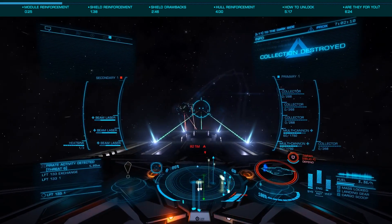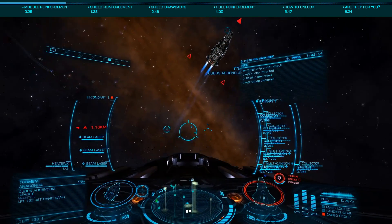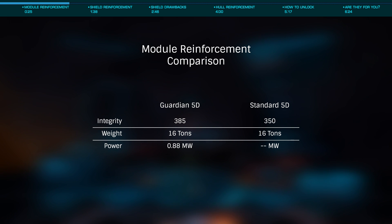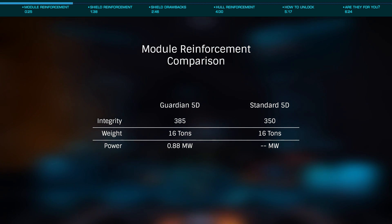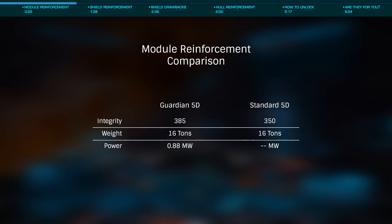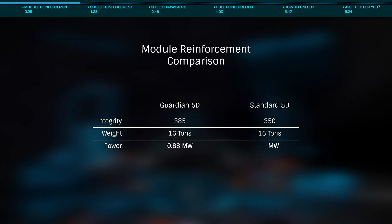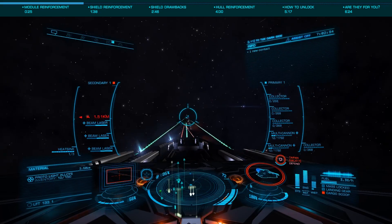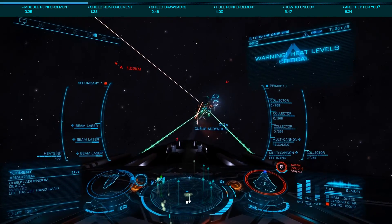These offer that level of reinforcement until they themselves are destroyed, and this is where the Guardian variants are better, as they offer a higher integrity than a standard module — the 5D Guardian having an integrity of 385 versus 350 for standard, a 9% improvement. The only drawback is they require power, with a 5D needing a relatively small 0.88 megawatts. As most combat ships can afford that minor power draw, I use these over standard reinforcements on all combat ships and recommend you do as well.